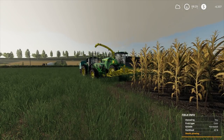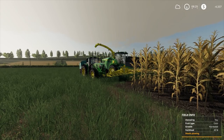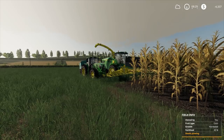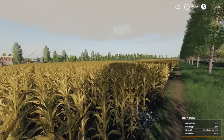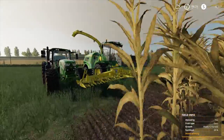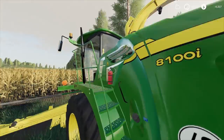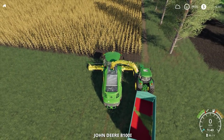Hey guys, Britta here, welcome back to Farming Simulator 2019 and our John Deere rags to riches series here at Mercury Farm. Here we are for another episode where finally we're going to start harvesting our corn, turning it into some silage and making some cash hopefully.